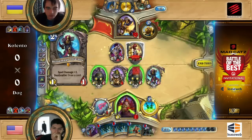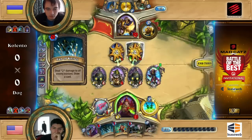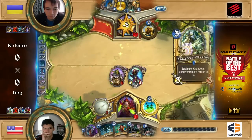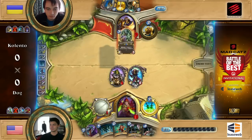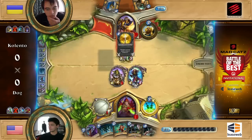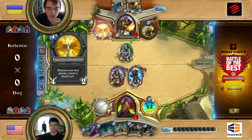He could play Bloodmage Thalnos with a Fan of Knives here to help whittle down the board and wipe the rest. So it's kind of a tricky moment right now for him. He can wipe the board alright, but what does Kalento do here? If he has Consecration, it's going to be a bit dreadful. He topdecks the Aldor Peacekeeper — nicely done here. That is a nice topdeck. He runs Sabotage!